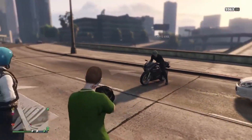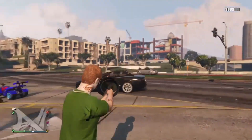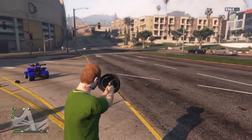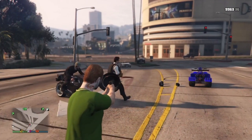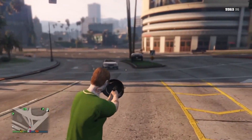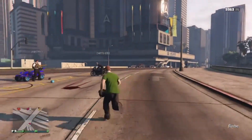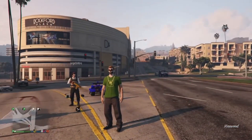Now you'll see I actually have the helmet in my hand — I'm running with it, it's pretty funny. The thing is, if you do not have a gun out and aiming, your character will go into the animation and take the helmet off. So just wait — right there, the helmet is off.